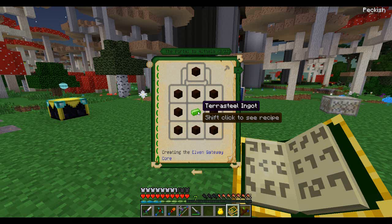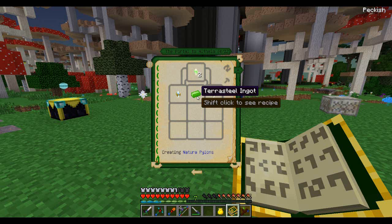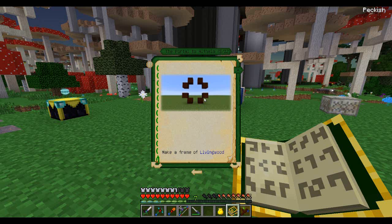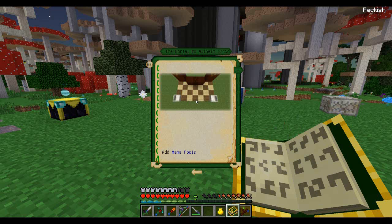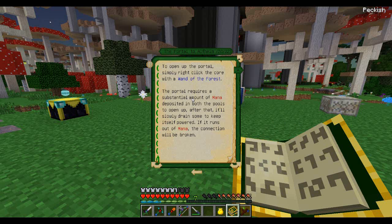The elven gateway core requires terror steel. We're also going to need some natura pylons, which also require terror steel. Living wood is simple, glimmering living wood is simple. The core goes in two mana pools, pylons above, and then you just right-click the core with the wand of the forest. The problem is the portal requires a substantial amount of mana deposited in both pools to open up. After that it'll slowly drain some to keep itself powered — if it runs out, the connection will be broken.